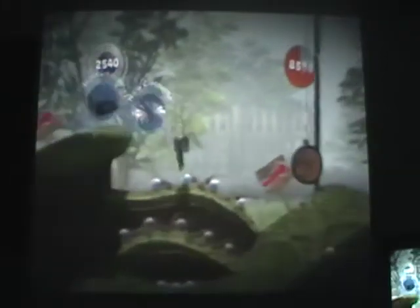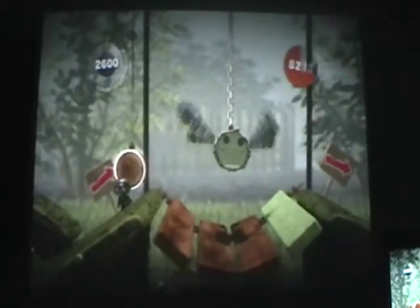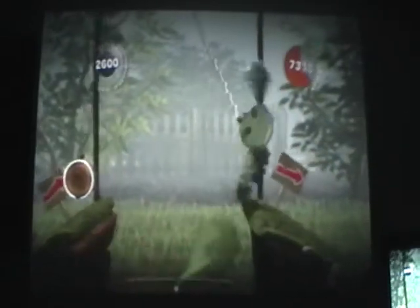Grab this stuff if you want — I'll grab that in a later video. Now this is where you would most likely die. That green block disappears after a while, and that forces you to retry. But if you notice, the bird is down — usually it does not — so what you do is you jump, grab the bird, and swing across, avoiding death.